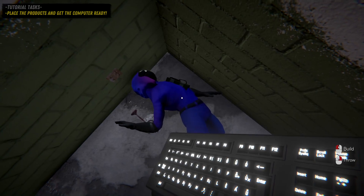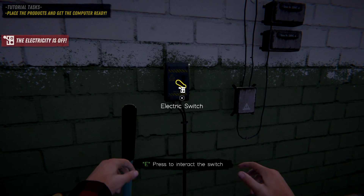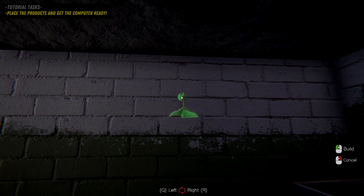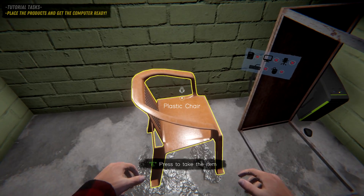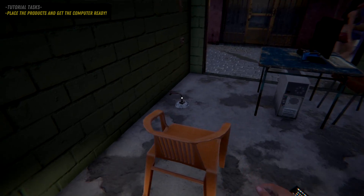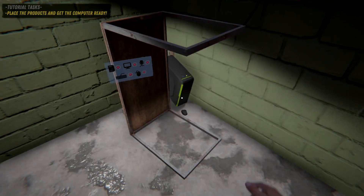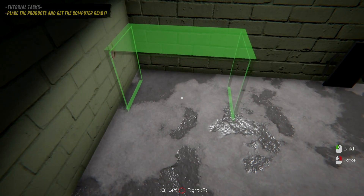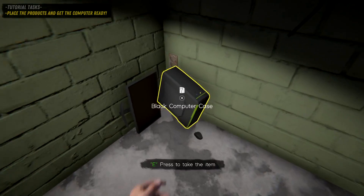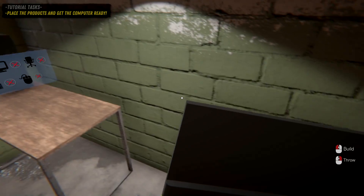A squid guy came and blew himself up - I just got this done! That's a harsh way to start. He's sending a message already. I'll put the computer on the other side so I don't have to move everything again. There we go - take two. Next time I see squid boy he's going down. Hope this isn't broken.